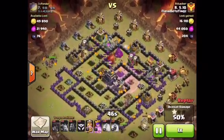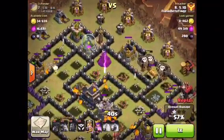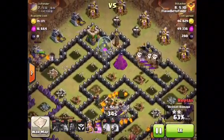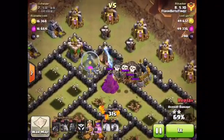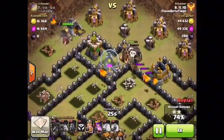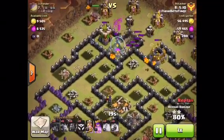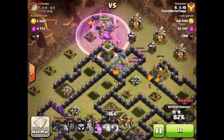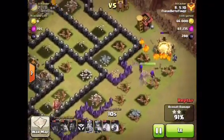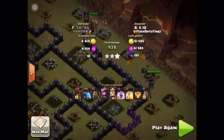Minions on the Town Hall, Barbarian King on the side. Looks like it's going to be a two or three-star, considering how many balloons are left. But that Wizard Tower is killing them. He still has all his abilities — it's an easy three-star. All there is is an Archer Queen acting on the King while minions and lava pups are on it. He deploys the Queen's ability and cleans out the rest of the buildings. Three-star — good job!